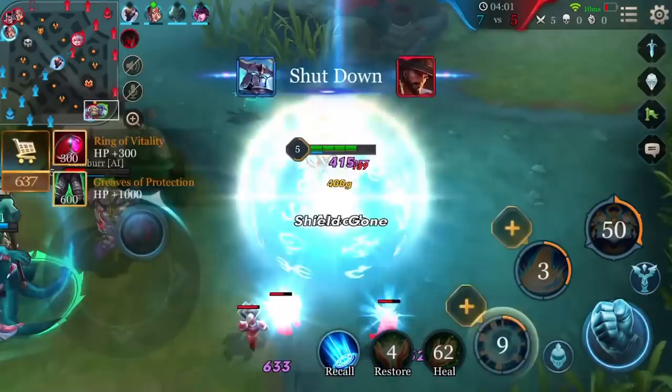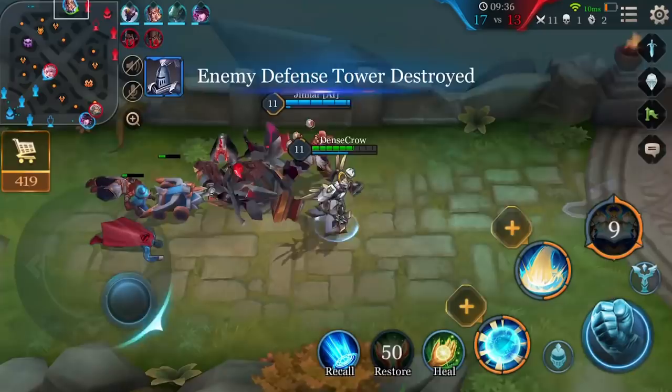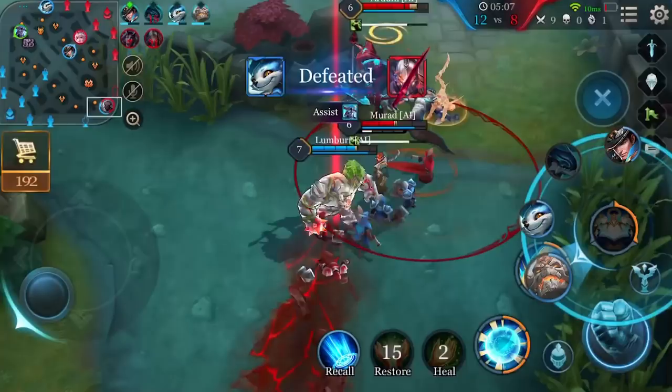Xeniel's first ability, Divine Protection, can be used both for defense and attack. We recommend leveling up Divine Protection first, secondly leveling up the second ability Malaus, and clicking the Ultimate, Angelic Splendor, whenever it is available to learn.